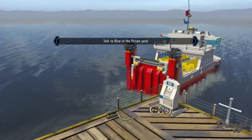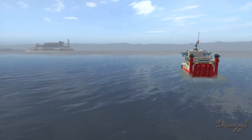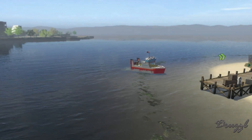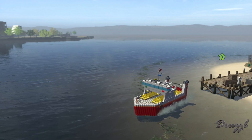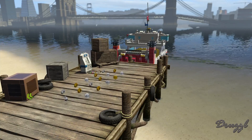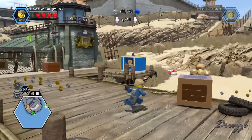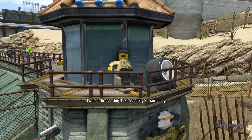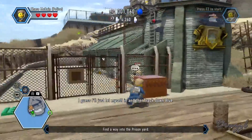Our objective is to talk to Blue in the prison yard. I love how they pulled this part from Shawshank Redemption — Blue is the character in Shawshank who could find anything for you. We're now on Albatross Island, and the guards are sleeping. Nice to see security is taken so seriously — I'll just let myself in and track down Blue.